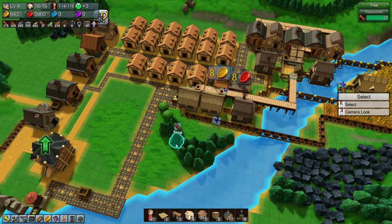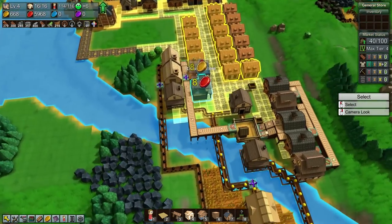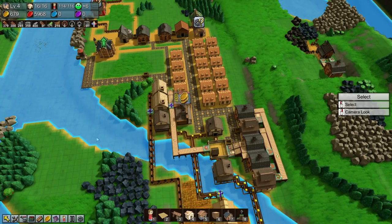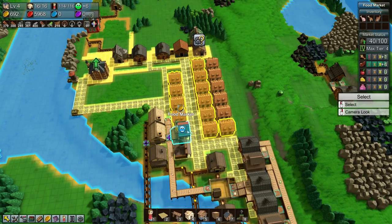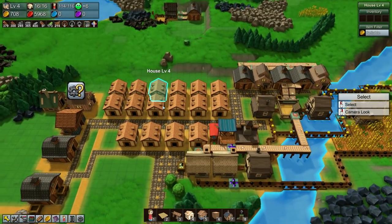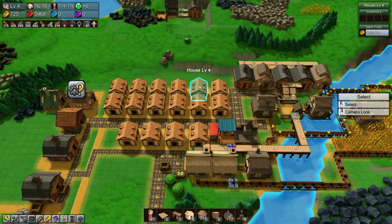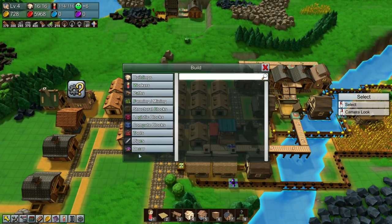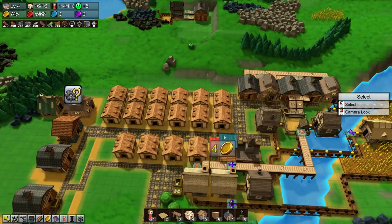I'm going to load up my previous world just to show you what's changed. With the market — actually the general store — initially we had a giant ring that went around, and if you had a house in that ring it would be fed. Now, however, they need to be connected by roads. I think they did this because you could abuse the system by stacking houses, which cheated it a little. If you have stacked houses now, they need to be connected to a road.